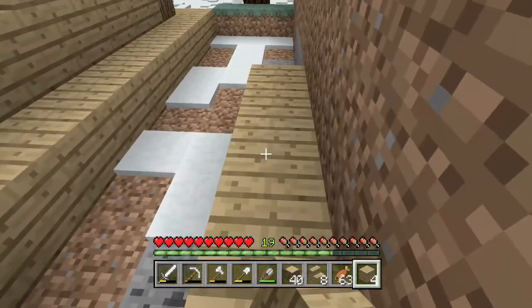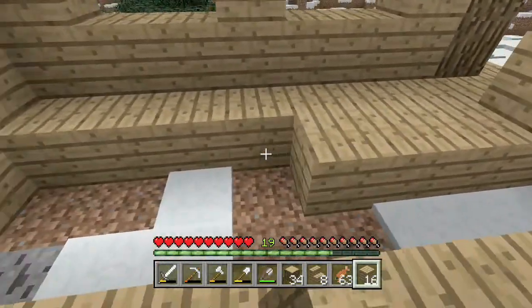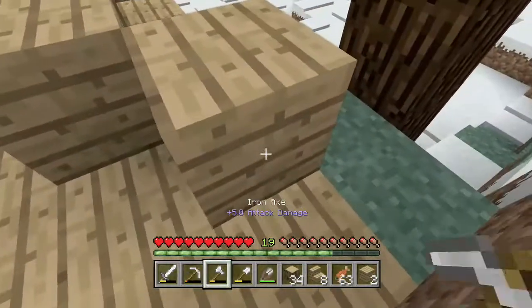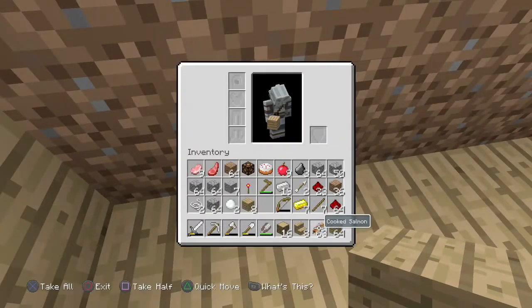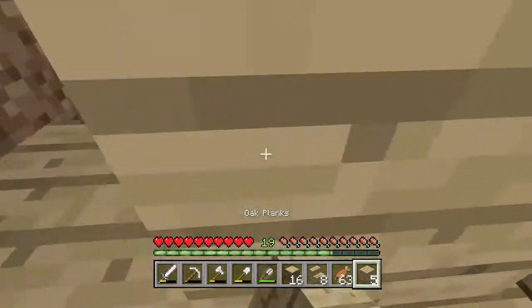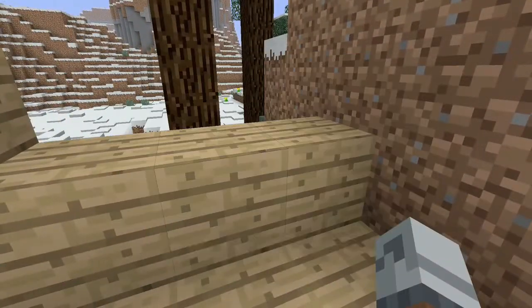Over here we'll go up like so, I'll also go around. I don't have an awful lot of wood - I chopped down quite a lot of trees but it's slowly running out, which isn't ideal. We'll just have to work with it. We'll go across like that - there's a few stray blocks but we can live with it. We'll make some more, get a stack, and go across like this. Then we'll put a door there and go up like that.